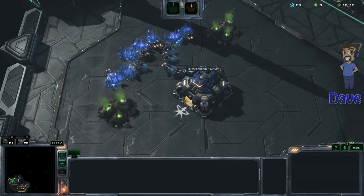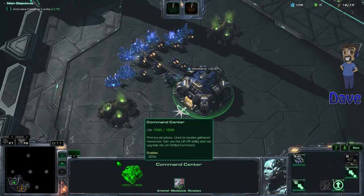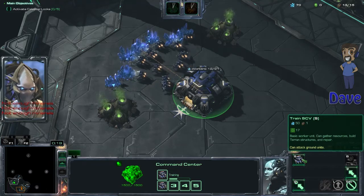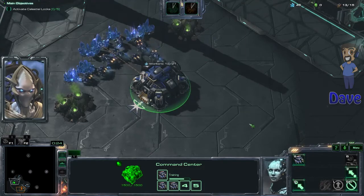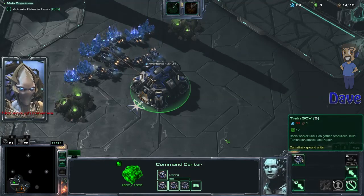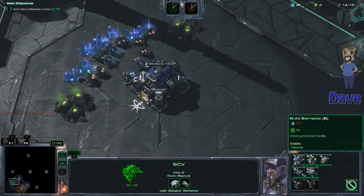Welcome back to Character Select. We are on a mission where we have to do something with some locks. Our plans to enter the void are in jeopardy — Amon intends to destroy Ulnar by overloading its celestial locks. Activating all five locks is our objective. Units from both of our armies must stand together near a lock to activate it, so we need to bring some of our dudes to each of those spots.